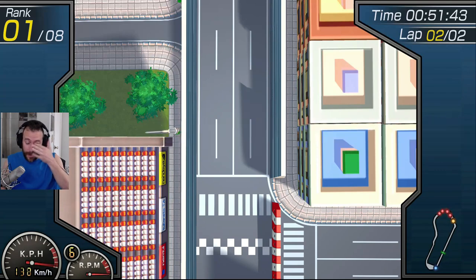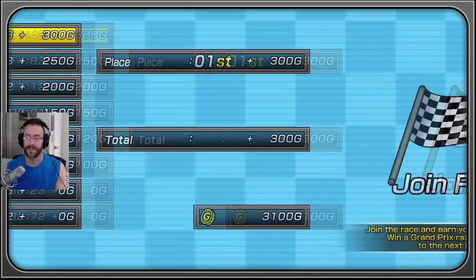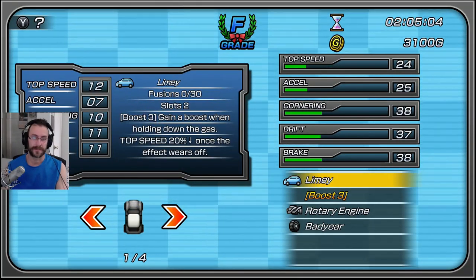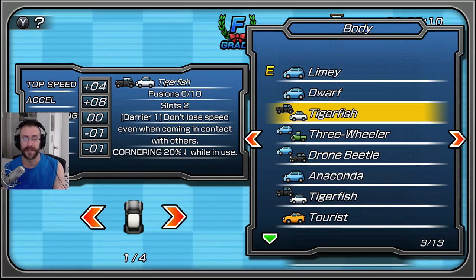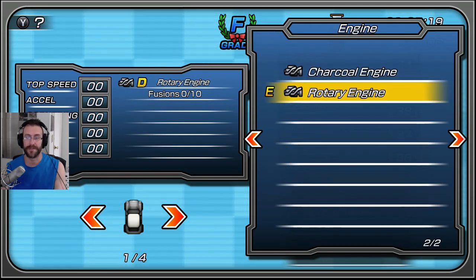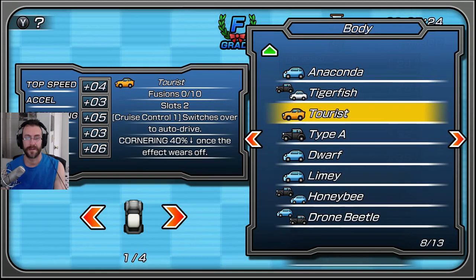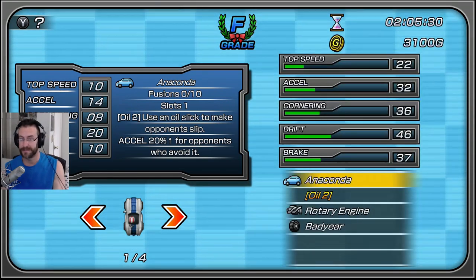I'm going to show you the next race — that's the hardest one in this whole circuit. It requires a ton of drifting. We're going to switch our car, just the body — tires and everything else can stay the same. We're going to switch to one with a huge plus for acceleration. I want plus acceleration and I don't want to lose any drifting. This one is plus seven acceleration and plus nine drift — super. The Anaconda car, and that's got the oil slick actually.